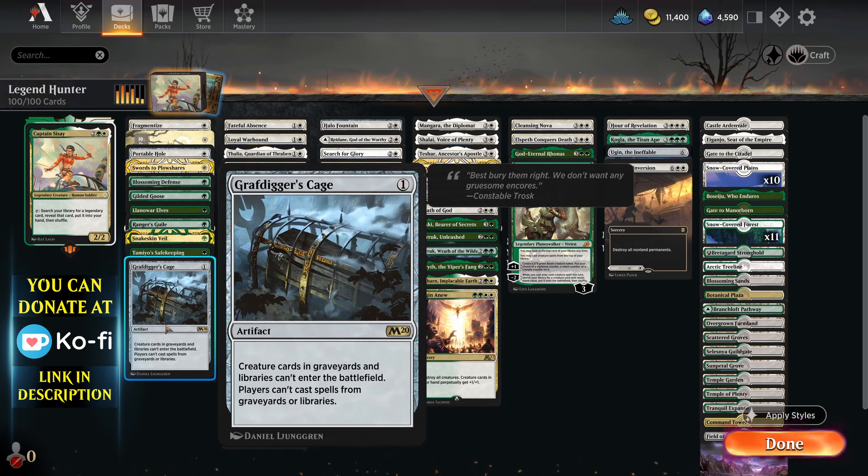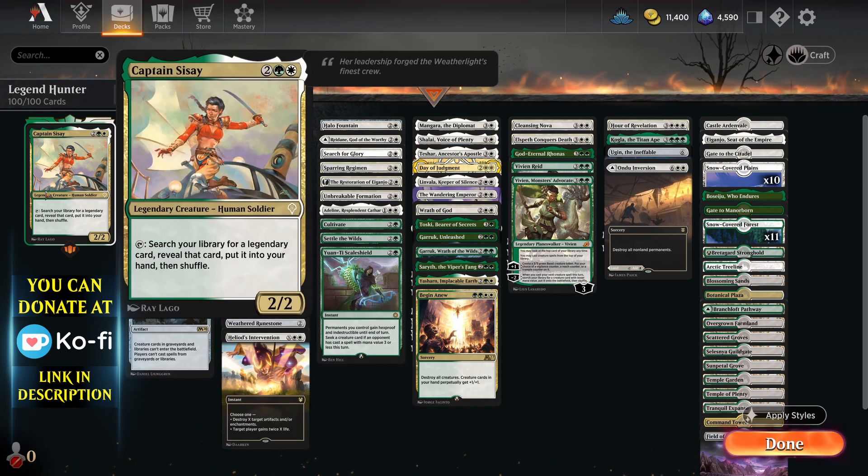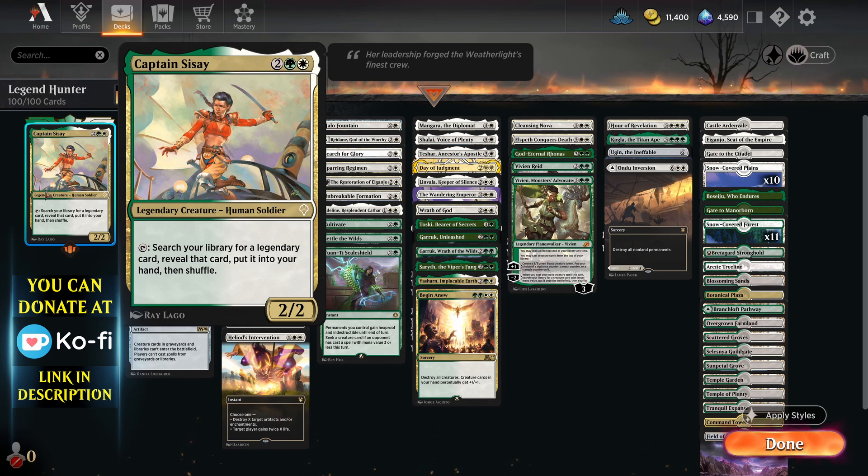I've included the Grafdigger's Cage because this stops cards in the graveyard and libraries from entering the battlefield. It doesn't stop planeswalkers coming in, but it does stop creature cards entering and also stops graveyard decks from being cheeky. This does stop you doing it as well, but not many cards in the deck really care about that, so it's just a nice way to stop Esika decks a little bit.